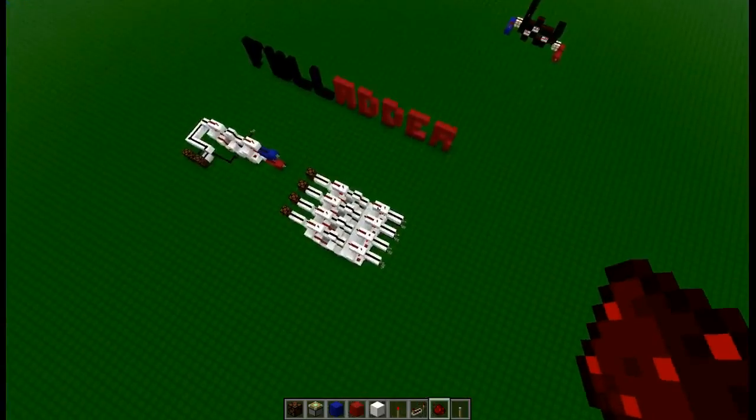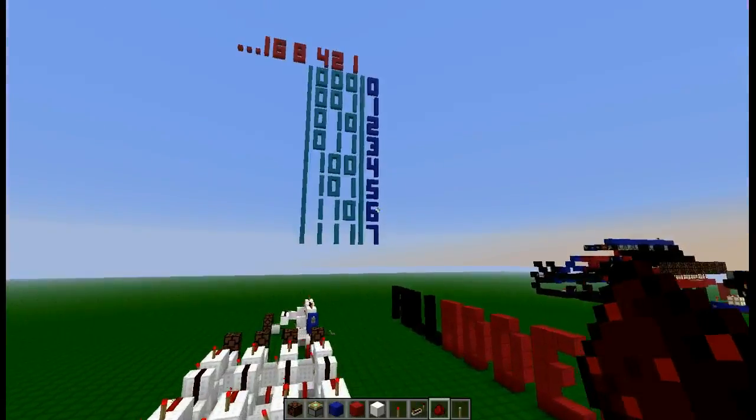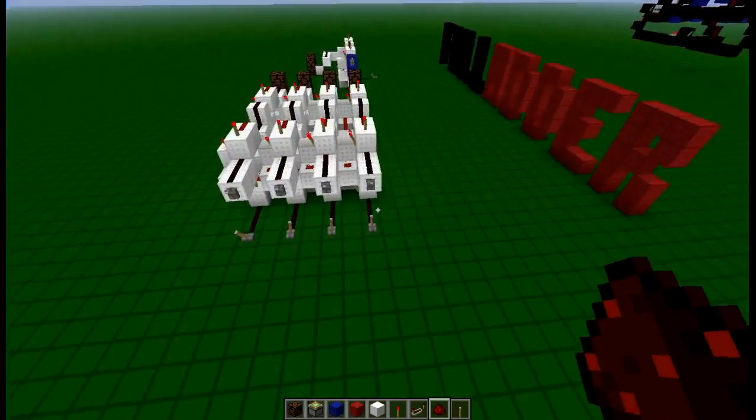But what this system does is it adds up whatever you put together. Say for example, if we had a 2 and a 5, if we added them together we would get 7. So let's do that.